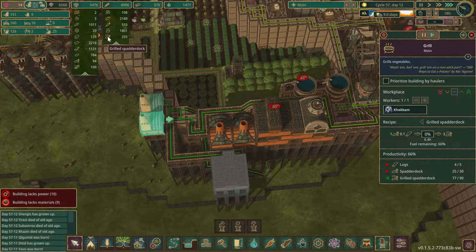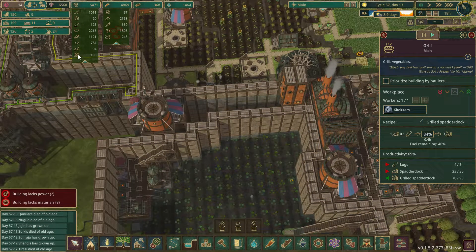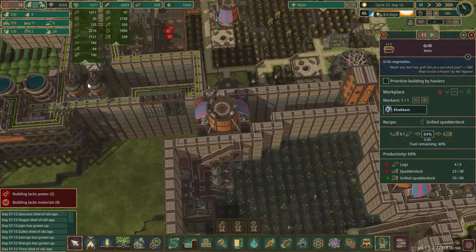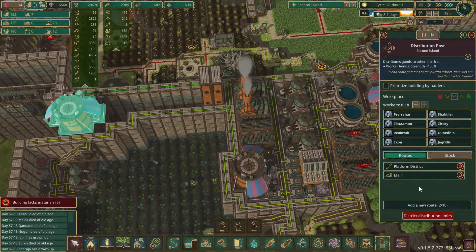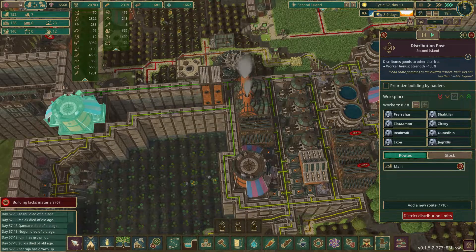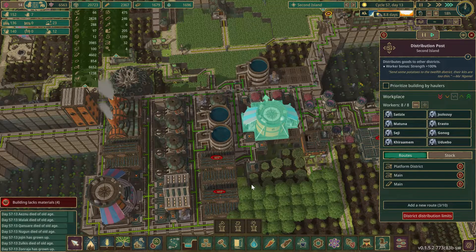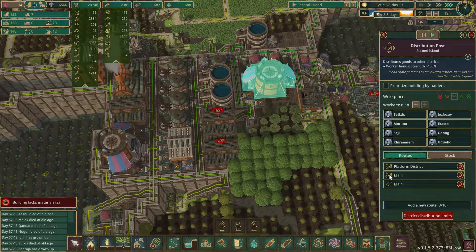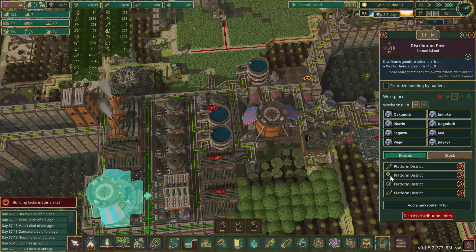They are cooking it — we're up to 255 grilled spatter dock, so the beavers are eating and stockpiling. We've got 94 regular spatter dock on hand. I don't think we need wood sent to the platform district anymore — they've got their own wood covered. We're sending grilled spatter dock but we've only got 46 for our own consumption, so let's not send any more over there.